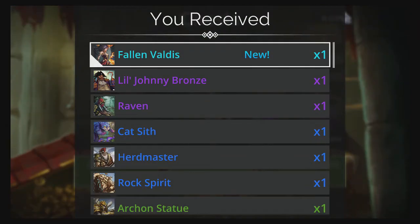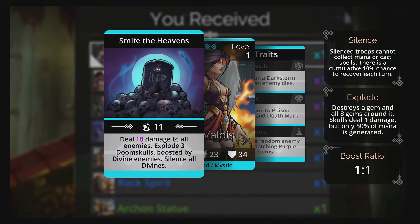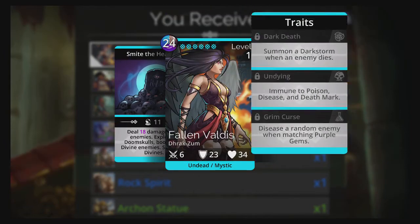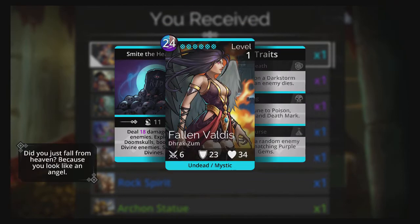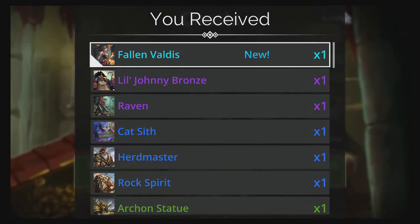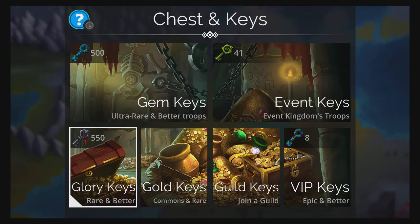Hey, there we go! Fallen Valdez! Deal 18 damage to all enemies, explode 3 doom gems, boosted by divine enemies, silence all divines. So this will be a counter to the Divine Meta, I'm assuming. Yeah, good luck with that!